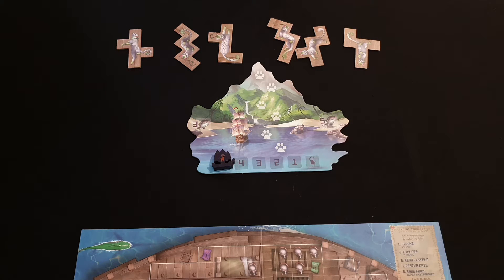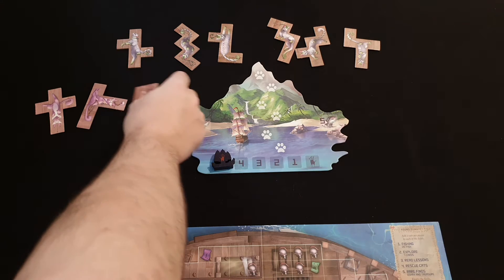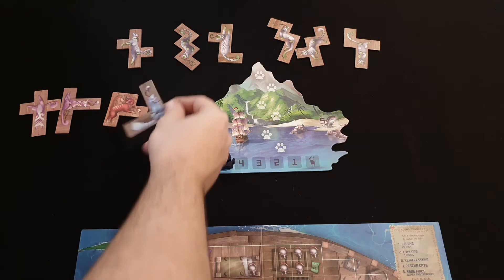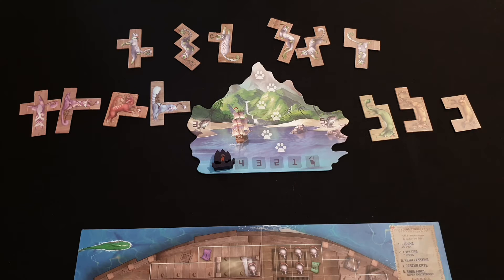Now it's time to draw our starting market tiles from the bag. We're going to place four on each side. So first we've got one purple, another purple, a red, and a blue. Now we're going to populate the other side — these ones will cost five throughout the game, a few more fish, and we'll talk about fish in a minute. So we draw an orange, a green, another orange, and a red as the fourth one.